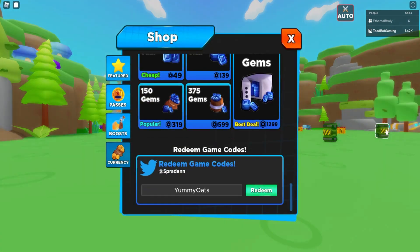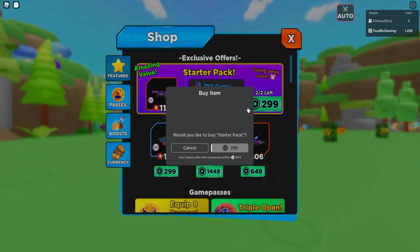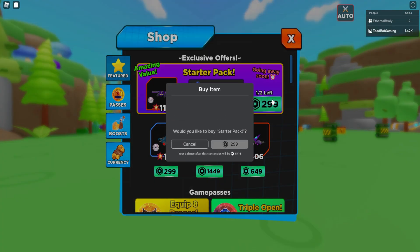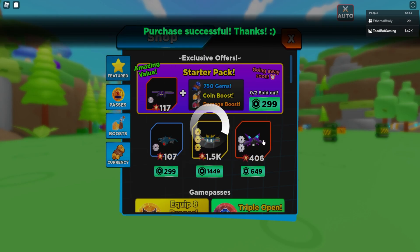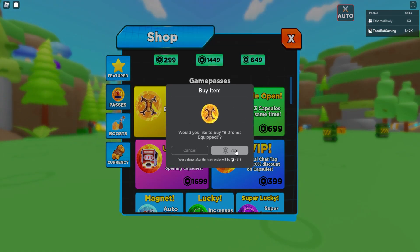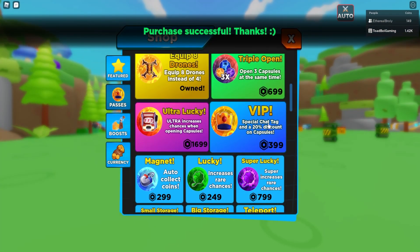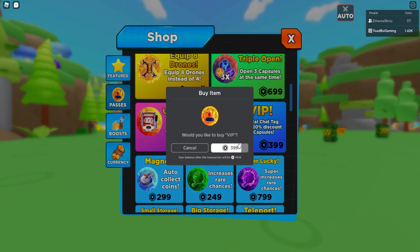Let's check out what they have for sale in the shop. There's a starter pack — I can get two starter packs actually. I'm gonna do it — it's a friend's game that I've gotta support. Equip eight drones instead of four — I'm going to do that. There are a ton of game passes: a 20% discount on all capsules — just getting my 20% discount.